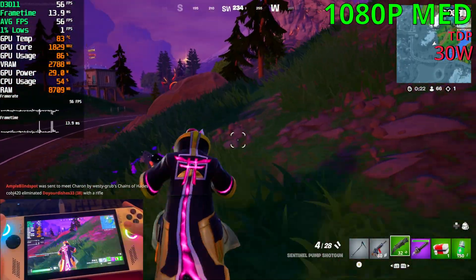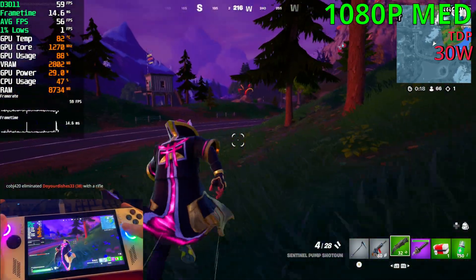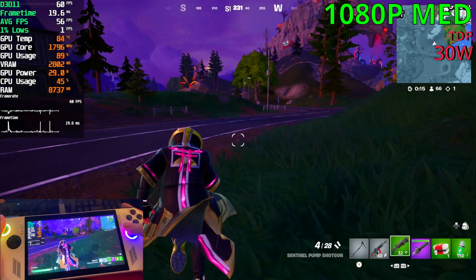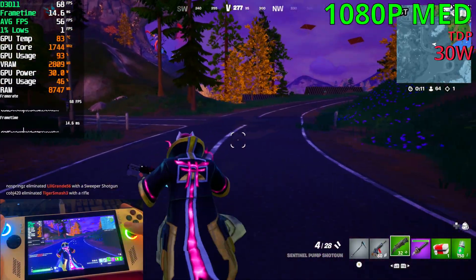I do want to know how this compares to the Switch 2 version, because that is far more efficient, plus it has DLSS. So I'm guessing it's running above 1080p if docked, and at a lower TDP as well.